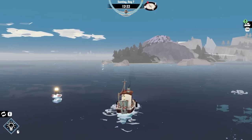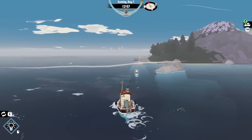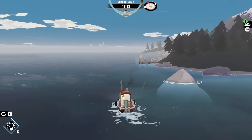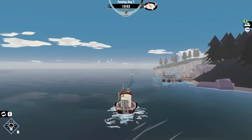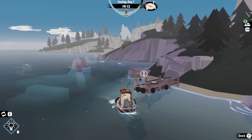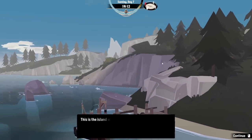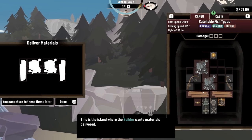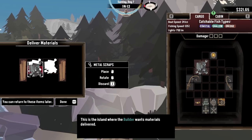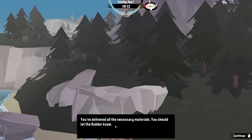We find Steel Point and its material pile dock. We rotate the items and drop them in: lumber, lumber, scrap, scrap. 'You've delivered all the necessary materials — you should let the builder know.' We undock. We also spot what looks like another dredging spot nearby — it's cloth. We dredge a bolt of cloth and another roll of cloth. It's quarter past four — a little nervous about getting back late.